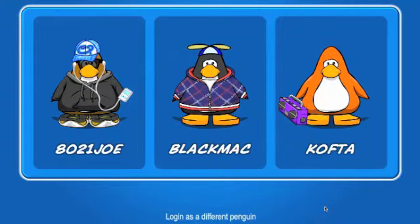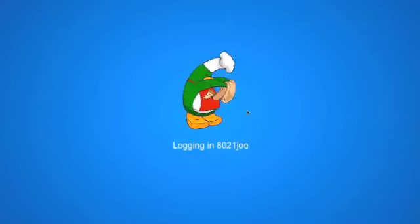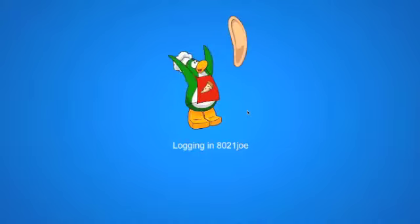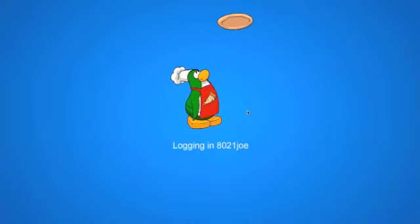What is up guys, cpgiveaways1 here, and I've got for you a new Club Penguin code — this is how to get the blue tracksuit. First you gotta log in. I've realized that the login takes longer now since the Ultimate Jam party is on, so just let's continue and wait for it.